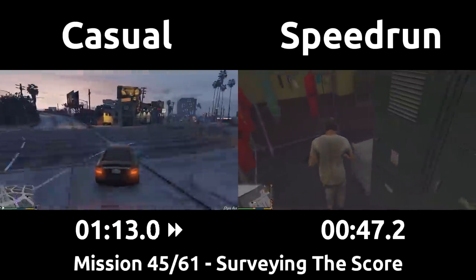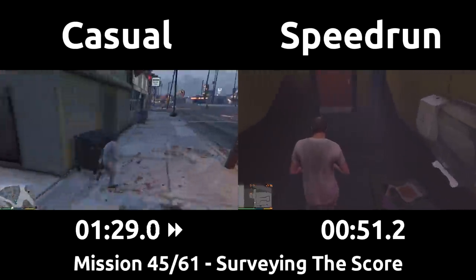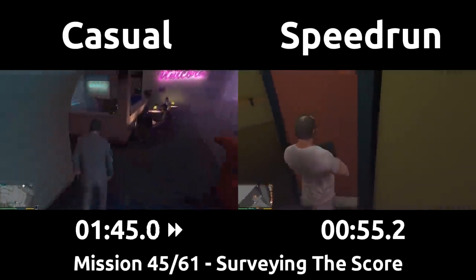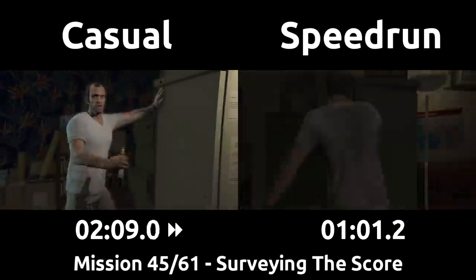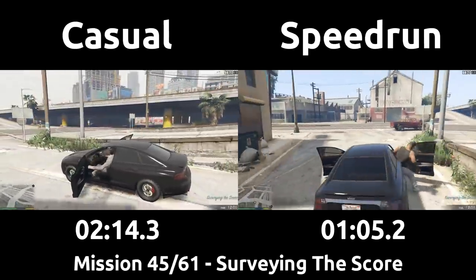The speedrun starts walking even slower now as the combat stance has run out, so Trevor goes back to his drunk stumble. This mission is the characters learning all they need to know about the Union Depository Bank, so we'll be driving and flying around to scope things out.